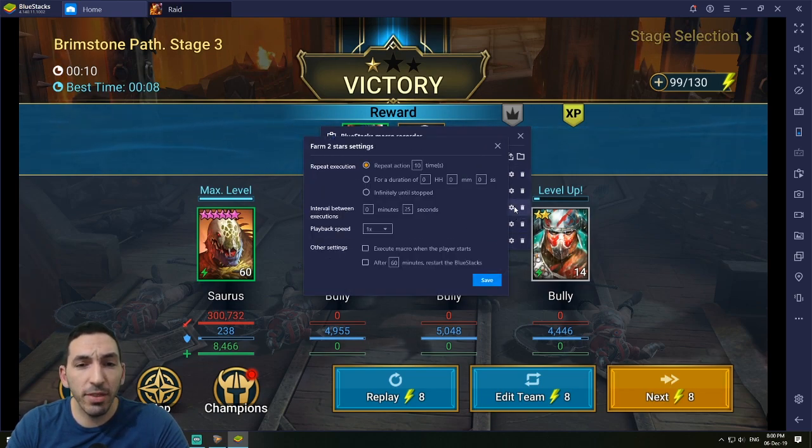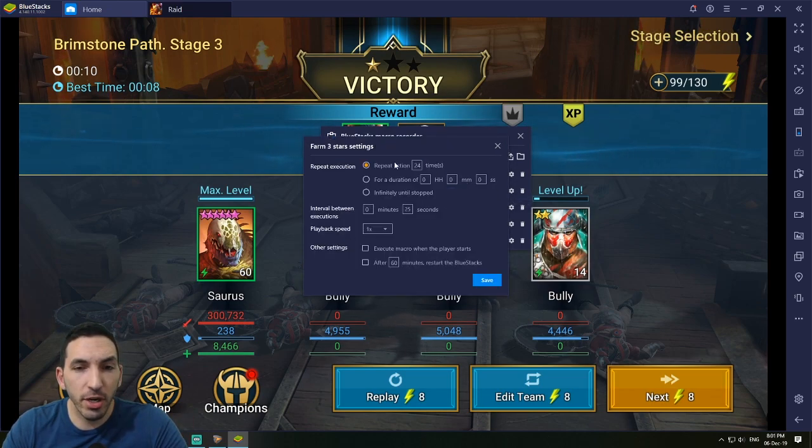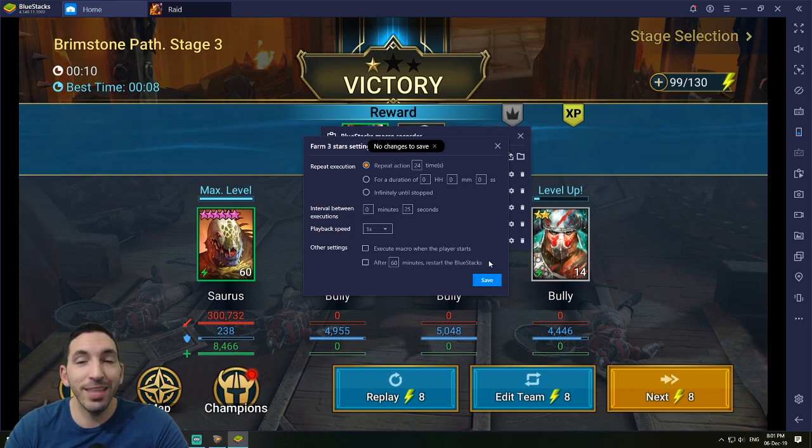That's my 'Farm One Stars' macro. Similarly for two-stars: to farm a two-star to level 20 you need to repeat the fight 10 times, so that macro repeats 10 times. For three-stars you just need to repeat the action 24 times. The macro will repeat every 25 seconds for 24 times, farm your three-star champions, and then stop — it won't use any more energy.